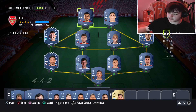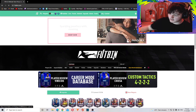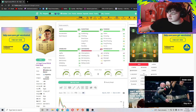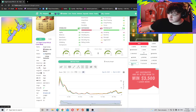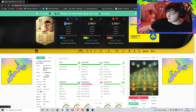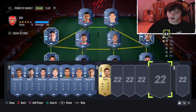Tip number two is chemistry styles - they are very overpowered, especially in these friendly game modes. Take Correa for example. Using the Footbin app - I'm not sponsored - you can see his in-game stats and how different chem styles change them. A Hunter takes him to 95 pace, 90 shooting, 95 finishing, making him an 87-rated striker. A Marksman makes him 88-rated with plus 8 shooting, plus 9 dribbling, and plus 6 physicality. Chemistry styles can significantly improve your players.